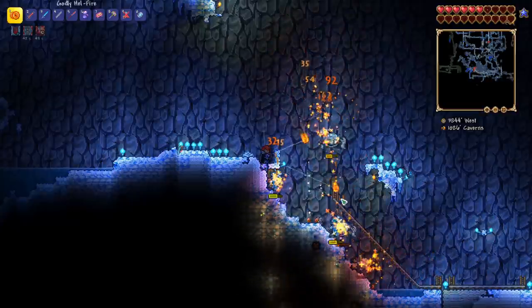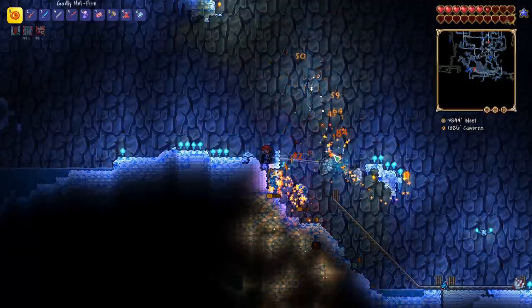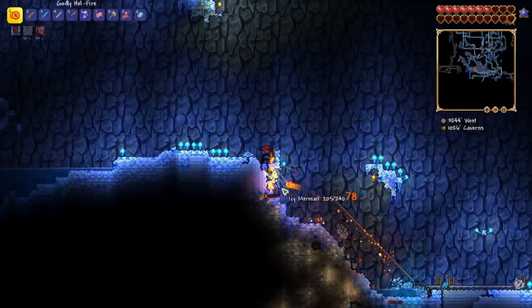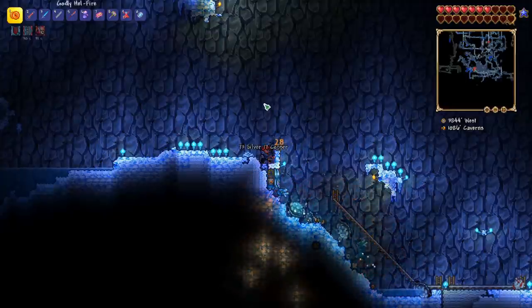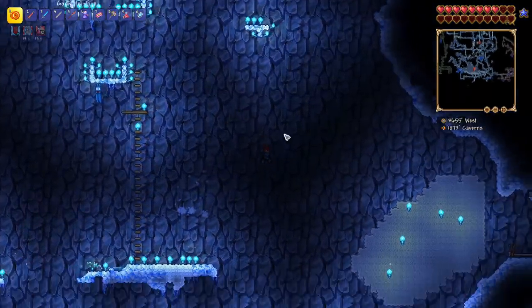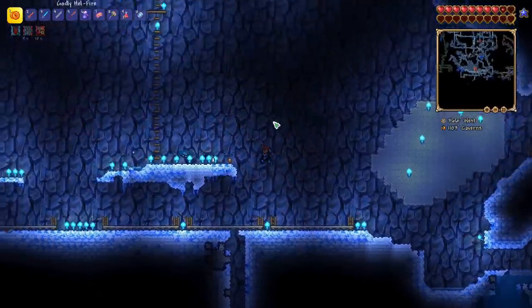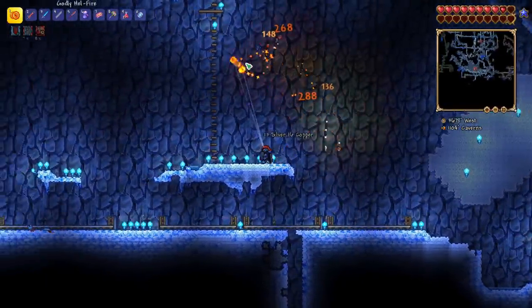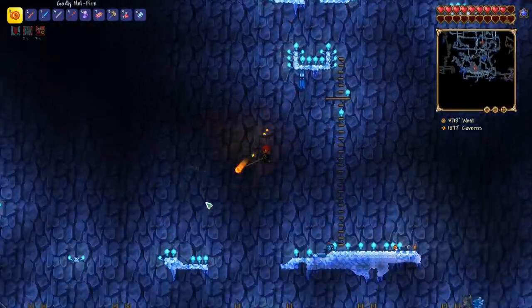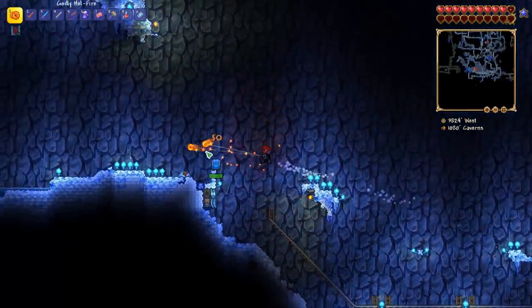We have the ice brand. We could get a beam sword and an Amarok, but I've got this yoyo already that's pretty good — I think Amarok's a little bit better, but we'll probably be able to stick with this yoyo until we beat the mechanical bosses. Here's the final arena — I mined out most of this stuff and tried to open up a lot of different caves so enemies don't get trapped and reduce our spawn rate. I also tried different things with standing up high to boost the spawn rate.